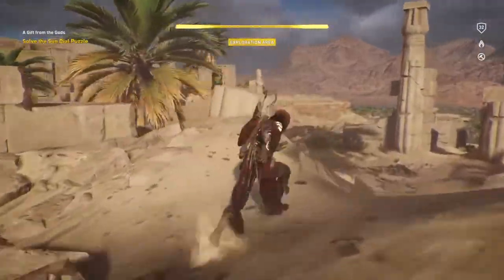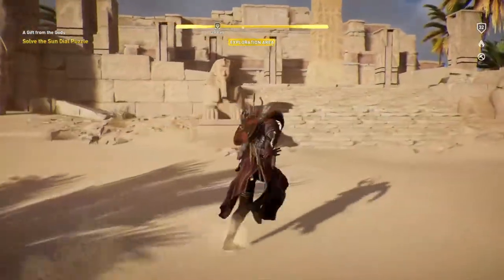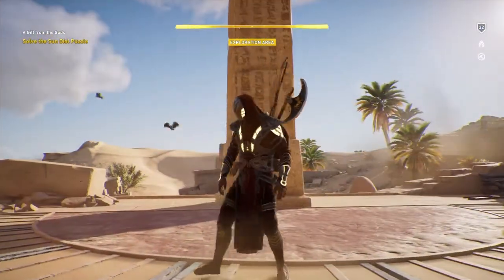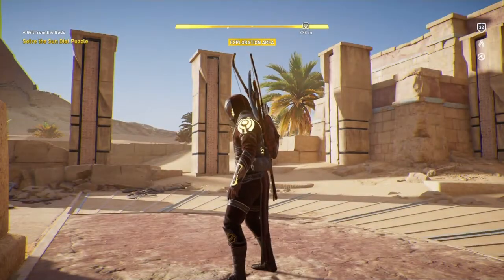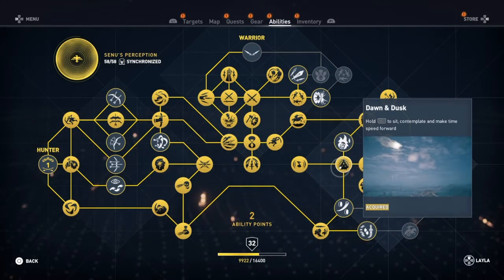Right back to where I was and the Sundial is right over here. Now, you need a skill — one of the abilities — in order to do this, and it is this one: the Dawn and Dusk skill.